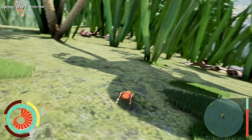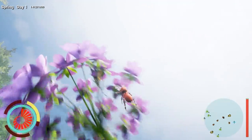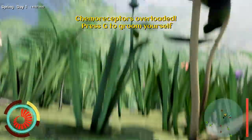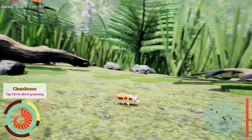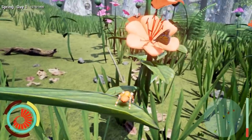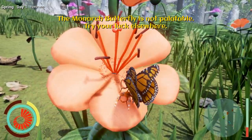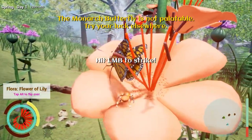Well, that was a big fail - let's try that again. There he is - I have found my target again. Let's go on to the plant. My chemo receptors are overloaded. I guess we've got to groom ourselves now - we're having a rough day here. He's right here. And I think - what the hell - the monarch butterfly! What did it say about the monarch butterfly? The monarch butterfly is not palatable - try your luck elsewhere. But let's do it anyway - I got him! Hold Q, hold E - there we go.